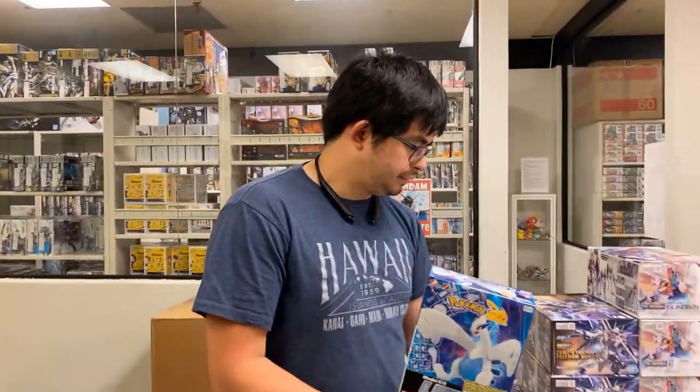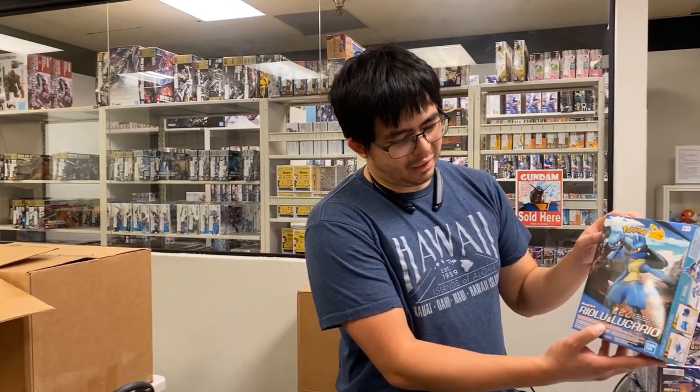And then we got some Pokémon kits. We got Mew over here, then we got Gengar, then Lugia from the old movie where Zapdos, Articuno, and Moltres are beating him up — and of course Ash is always there for some reason. Then we got Ralts and Lucario.